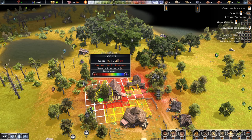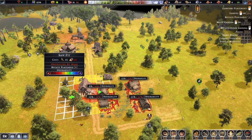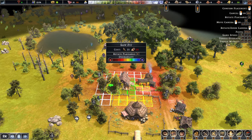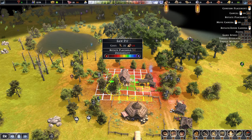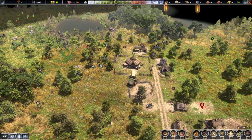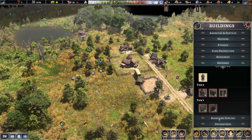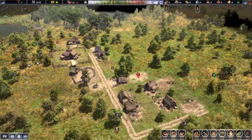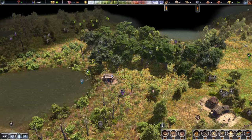We need a saw pit — it's another building that gives a huge desirability debuff of minus 15 to 18, so we'll try to keep it as far from the rest of our buildings as possible. Up on this hill could be fine. Let's place it there. We can't do a lot of other things just yet — we need a couple of those buildings completed to unlock new options. Firewood will be done quickly, so hopefully we can get more villagers cutting trees.